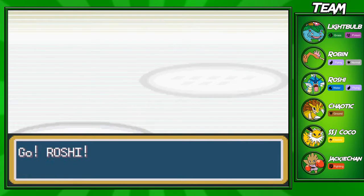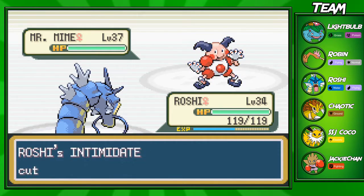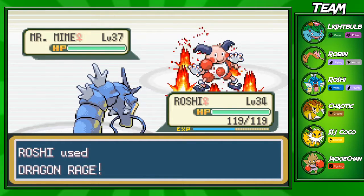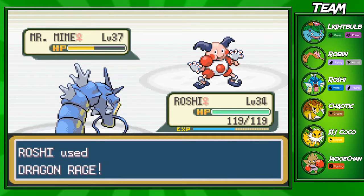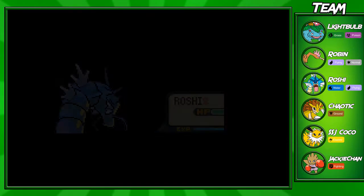I'm going to switch into Roshi here because Mr. Mime can set up Reflect, and I'm not sure we can one-shot it after that. One important thing to watch out for: she has two Hyper Potions that completely heal up her Pokémon. So if you can't one-shot a Pokémon, try to leave it in yellow health on the second hit so the AI won't use the Hyper Potions. This thing used Calm Mind - Sabrina is loving Calm Mind this battle.